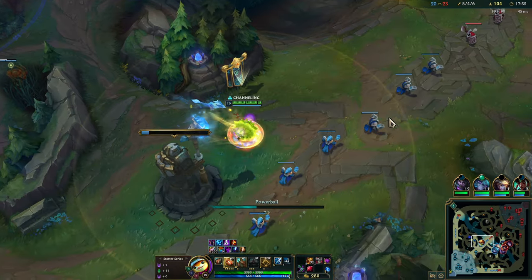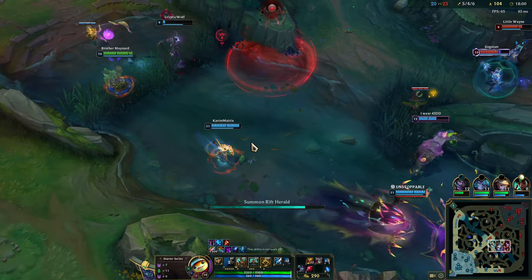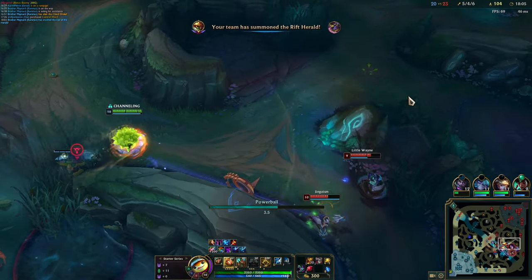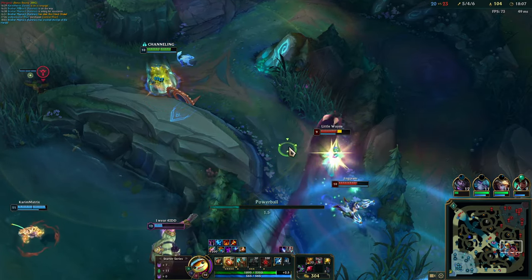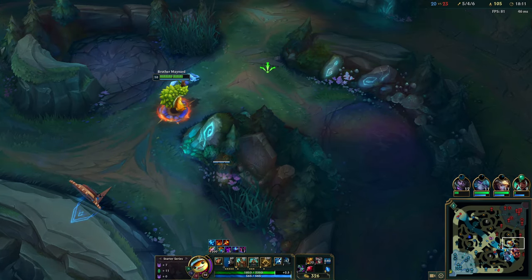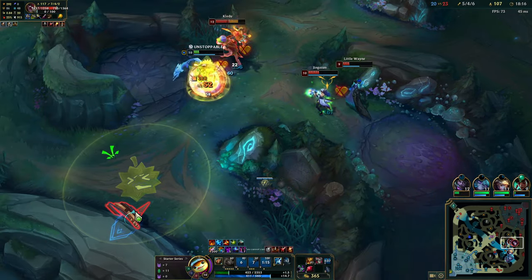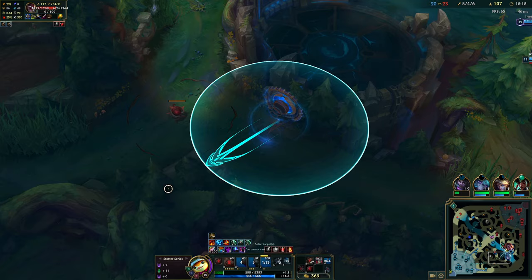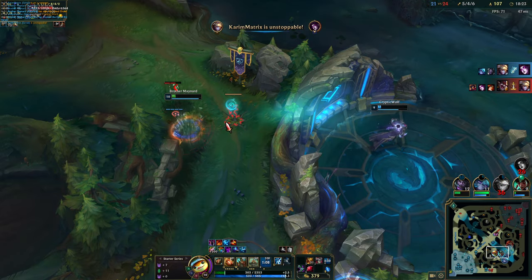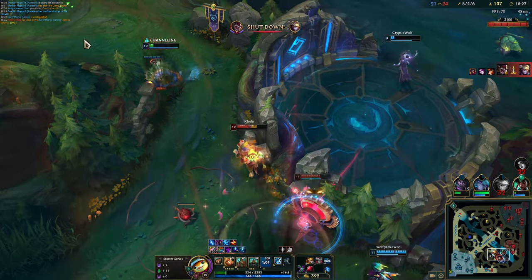It's something that's going to break out. I'm going to put the Rift Herald down before we start this fight off. Let's go kill some people. Oh, the root. Having Mercs would have been really nice there. We hit this, and we're out.